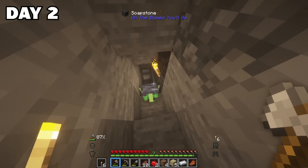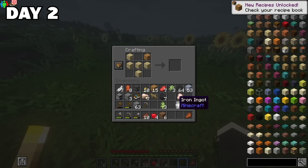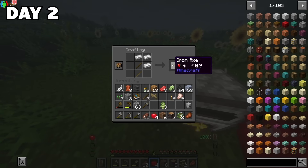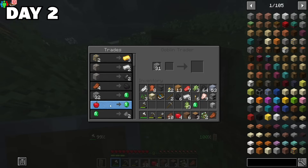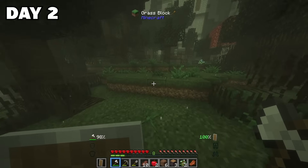On day two, I headed back to the surface, followed by the goblin trader of course. I was finally able to make myself a shield as well as an iron axe. I then decided to trade with the goblin to get a few emeralds, and to be honest, after that I killed him just to see if he would drop anything. But yeah, poor little goblin — may he rest in peace.